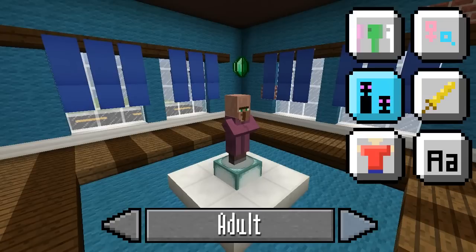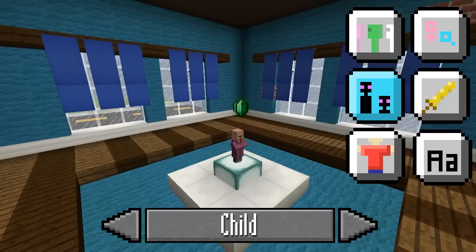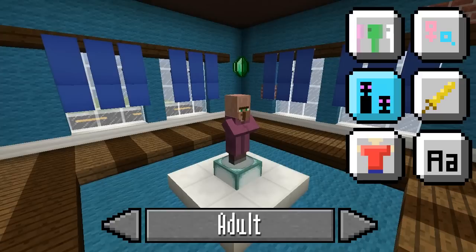After that, we can customise whether it's an Adult or a Child. Personally, I prefer Adults because they're just a little bit more interesting to work with. Next, we can customise our Sim just a little bit — we can have an Iron Sword, a Diamond Sword, or even a Gold Sword.